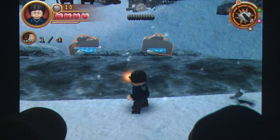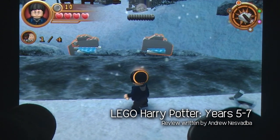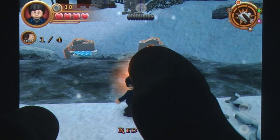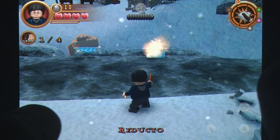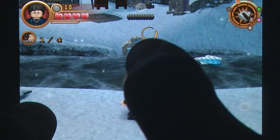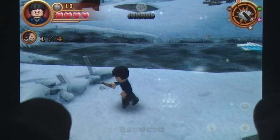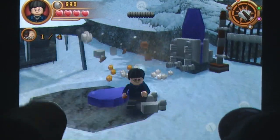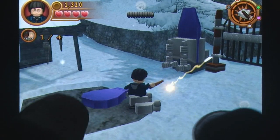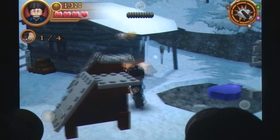It may have taken some time, but the LEGO Harry Potter series finally comes to a close on the iOS platform with the release of Years 5-7. The first release managed to do a neat job of packaging the handheld version for a touch interface, but it seems to struggle at times with the somewhat more complex sequel, bringing things down a notch. Most notably, Years 5-7 covers the rather action-packed period of the Harry Potter novels, which means plenty of wave-wanding and spell-slinging.